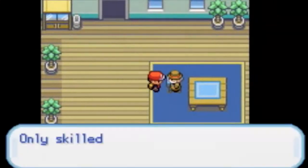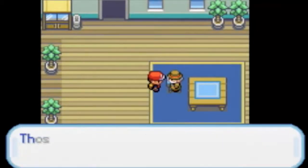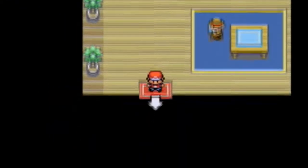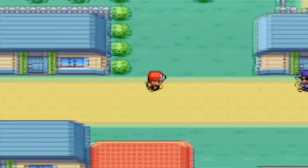He will also tell you what type is good — like what type has the advantage over another type. It's pretty useful. This is not how I learned my type advantages. Originally I played Pokemon Stadium a lot and found out that way — I liked using Gengar cause for some reason he had Thunderbolt on him.